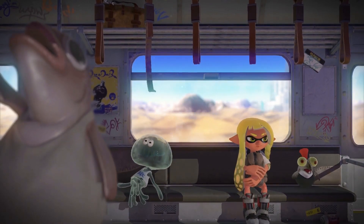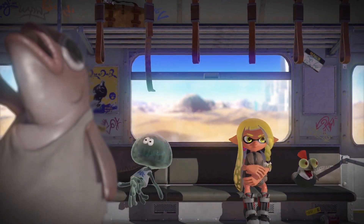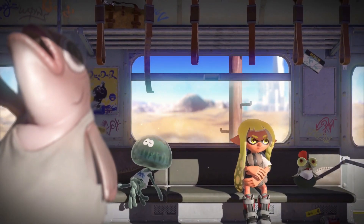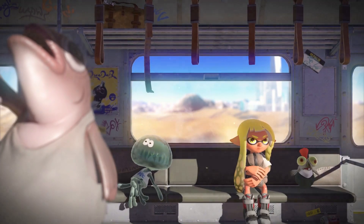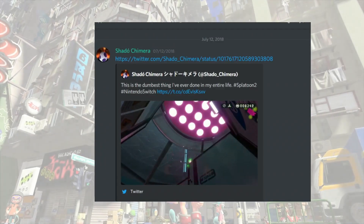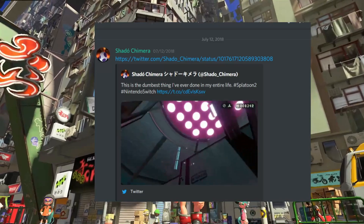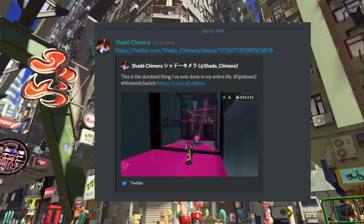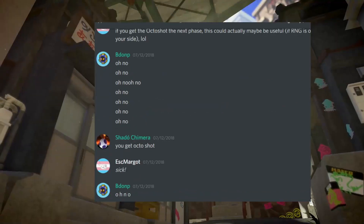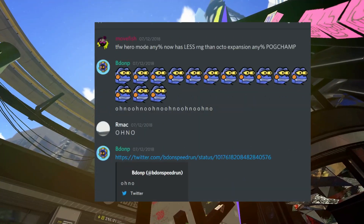In the Octo Expansion, there was a trick discovered by Shadow Chimera in which you would throw a bomb on top of this wall to activate the Splat Switch when you didn't have the Octo Shot yet, which would basically skip getting the Octo Shot. But there was a lot of RNG in getting that tiny amount of ink from the bomb to actually hit that Splat Switch. I certainly got disinterested in that run after that trick was discovered, and I know a lot of other people felt the same way.